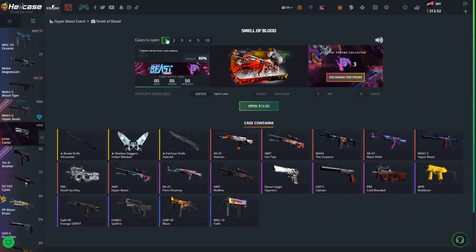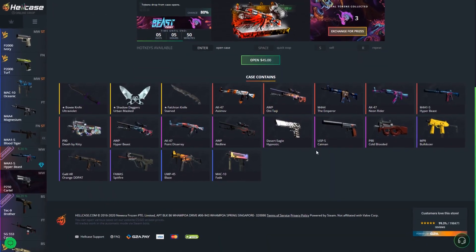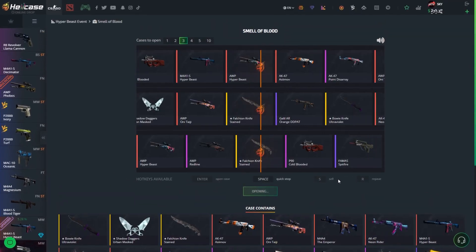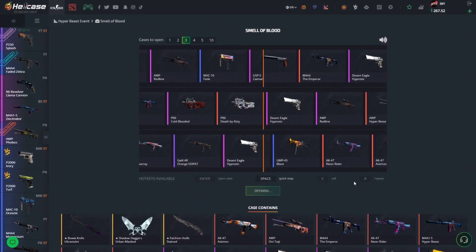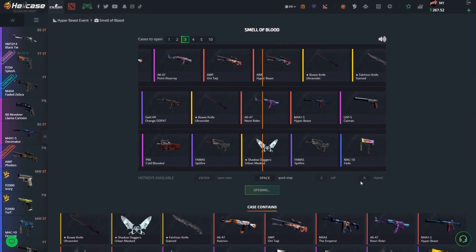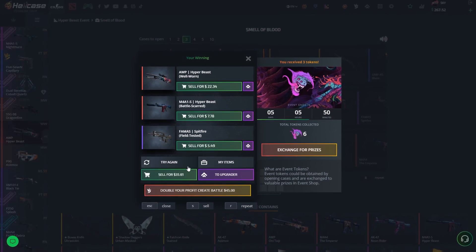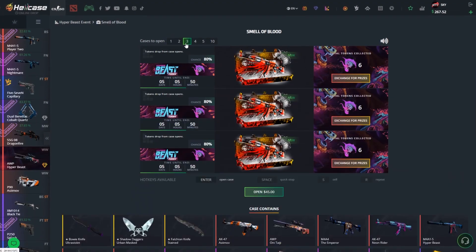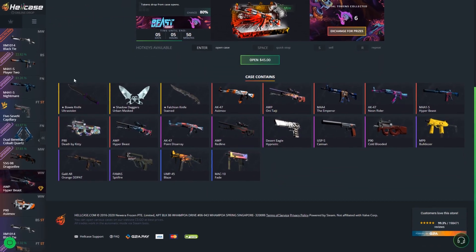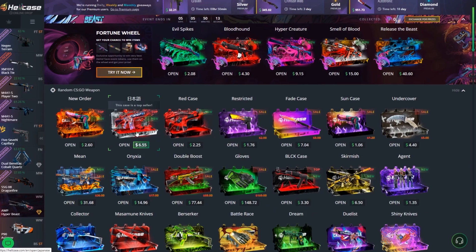Let's move on to the next case, Smell of Blood — three of those cases, $45. The more expensive the case, the more expensive skins you can see. That was close to the Bowie Knife! We do get the Hyper Beast, well-worn, not too bad. $35 though — will that give us our money back? No it won't, $10 loss. We were so close to getting a Bowie Knife Ultra Violet, that would have been absolutely dope.